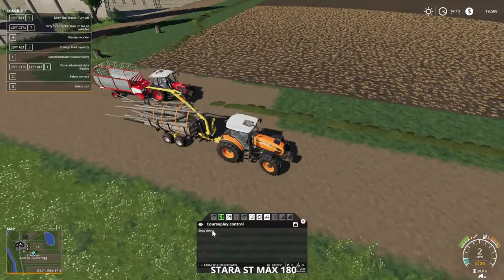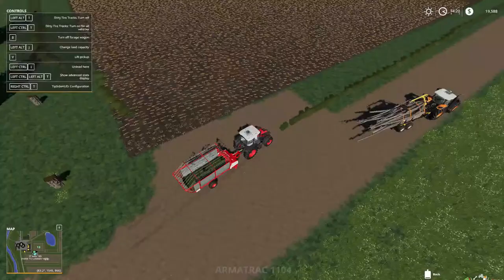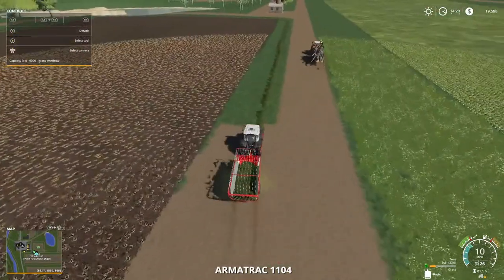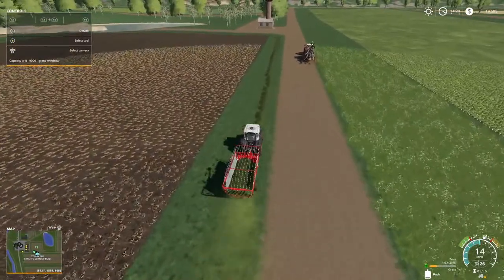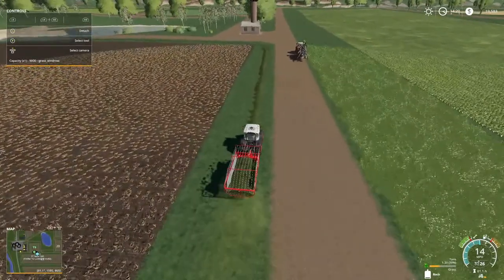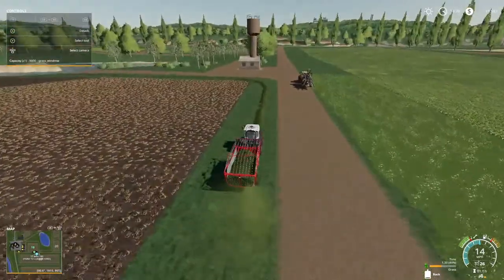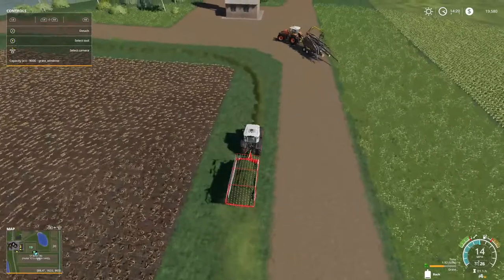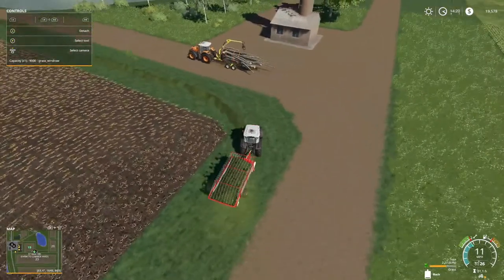We're going to get John back in here, drive course to the lumber yard — the yummy lumber yard. I just pretty much made a continuous loop. We just have to stop him whenever he gets back to where we want. John might have a future here on the farm with us. I've got $19,581 left and I can't even remember what that load brought but it was about $10,000.